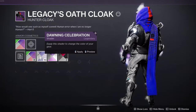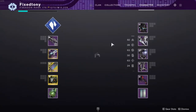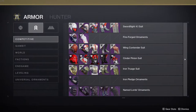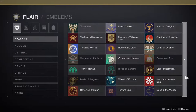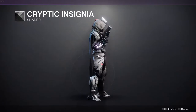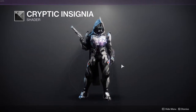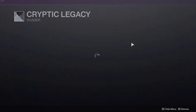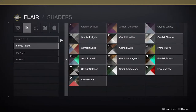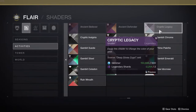You can change the color of the cloak but the red will never change, which is unfortunate. Let me show you the shaders from the raid itself. This is the basic one — everyone gets it when they collect all the chest pieces from the raid. I think it's pretty good. Then there's the cool one called Cryptic Legacy; it doesn't change much, but on other pieces of armor you'll notice the white pieces change into really dark, almost black versions.